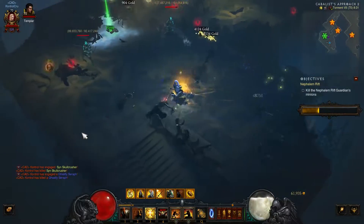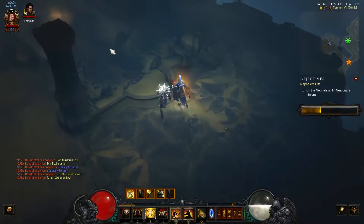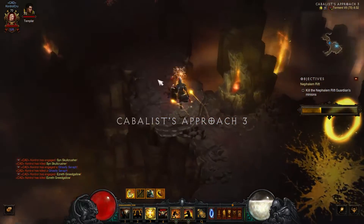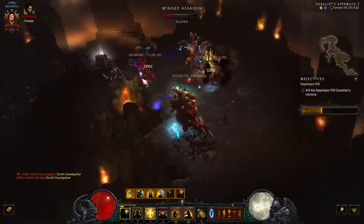This is the most powerful build I've used so far for the Crusader. It's just annihilating T7. People might complain it's kind of slow — it is very slow. You don't have the horse. I guess you could put the horse out there instead of Provoke, but Provoke helps pull enemies closer and kind of brings the build together.